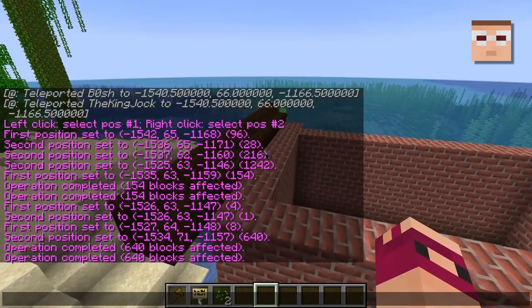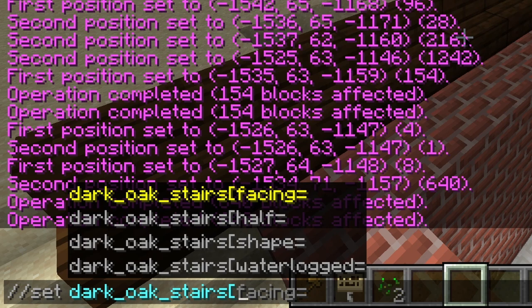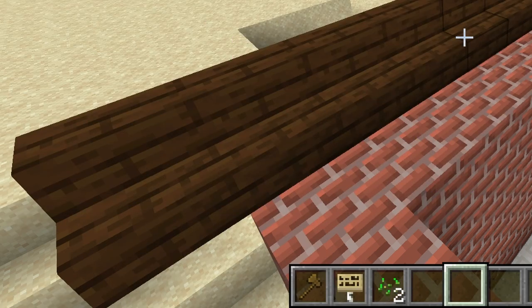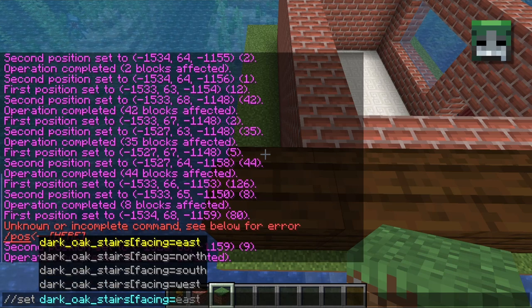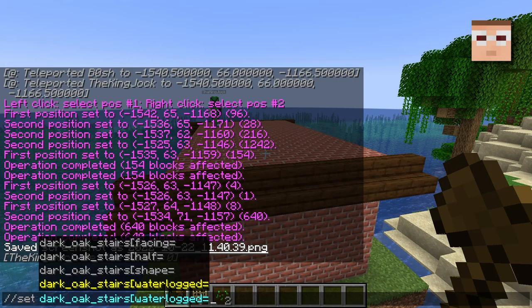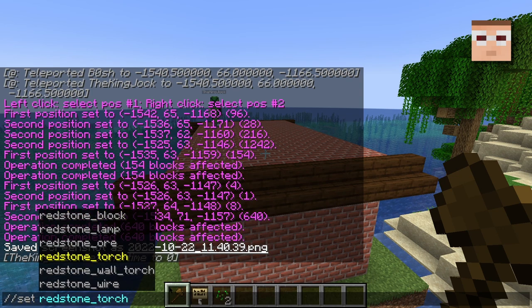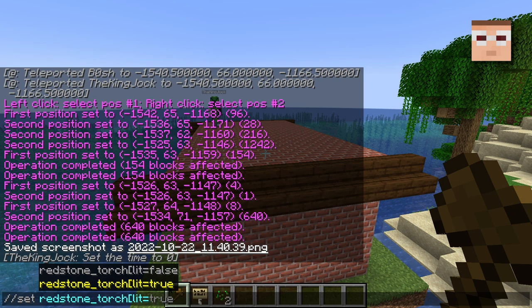That's a great point. So you did set dark oak stairs. So then hit the bracket — left square brace — and then you can change the options of the stairs like that. This works for any block that has options. So you can do facing and then pick a specific direction. To north or south. Let's do south. So stairs are probably one of the worst examples for this because it has so many options. But like, redstone torch is probably simpler — you can place it whether it's lit or not lit. That's a very easy example.